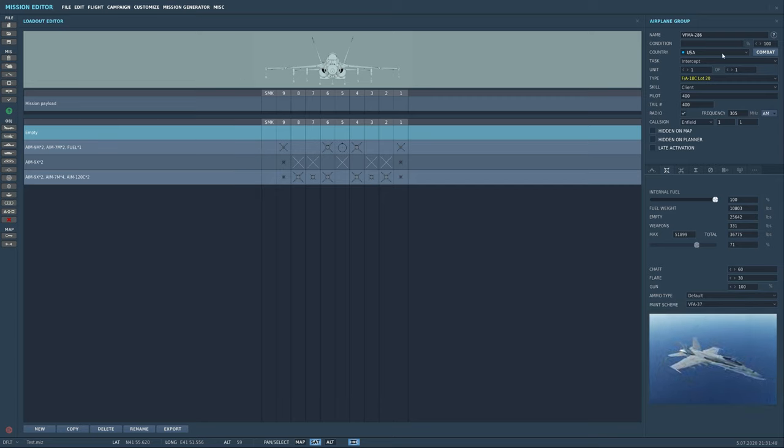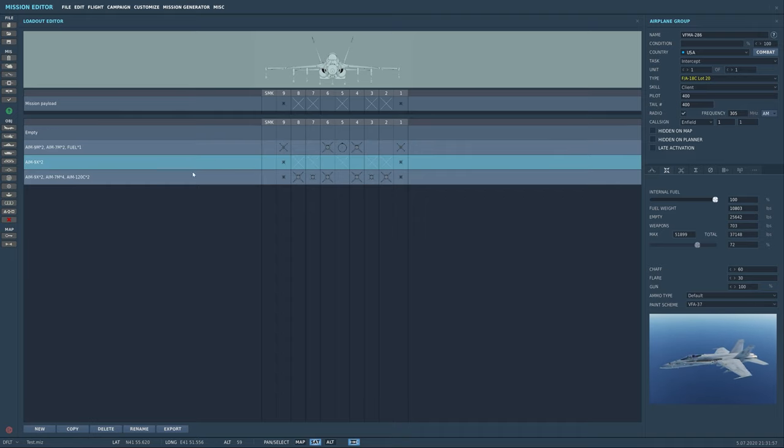For example, you can't have 'AIM-9X times 2' in both CAP and Intercept. I'll load them up with this one — the pilots can change them out as they want, but they just look cool with the AIM-9s. I haven't added any extra aircraft to this group yet because I want everything to mirror this aircraft. Now I'll find my livery — I'm looking for the 286 High Visibility. There it is — the famous YouTube bird.